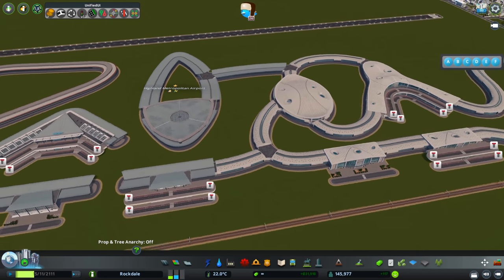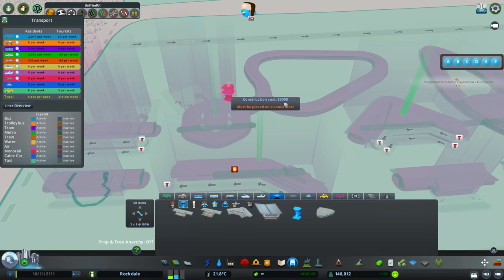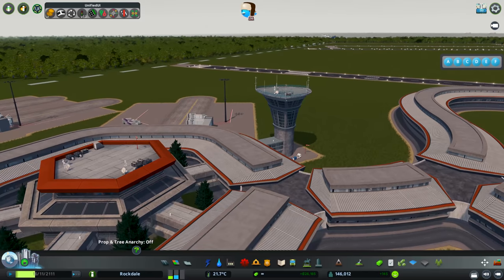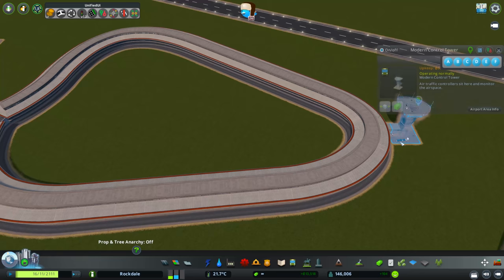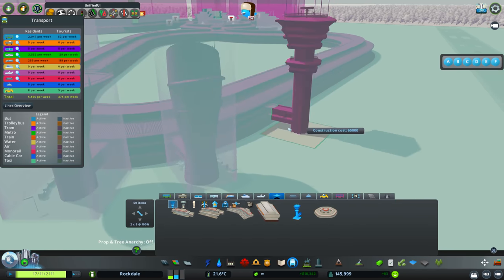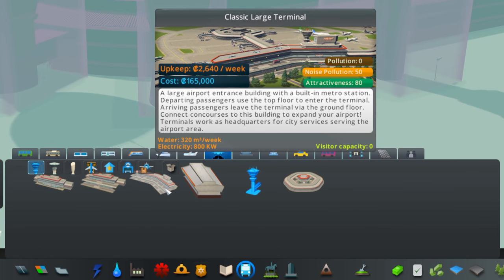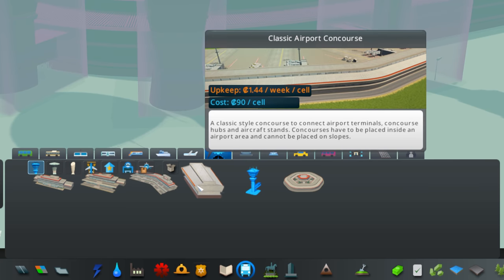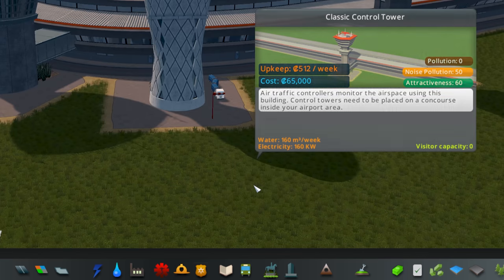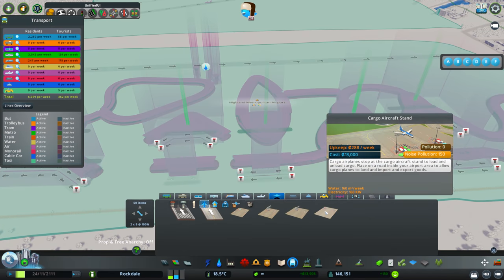Then we've got control towers. You can mix and match whichever control tower you want, and they can also be attached onto the concourses - fantastic detail. We have three different control tower styles and you can place as many as you like. If you notice on your terminals, there is a noise pollution and an attractiveness value. The more of these you put down, the higher your attractiveness will be. Our attractiveness for our little airport here is 382. There's also one more stand - the cargo aircraft stand - which we'll come to when we look at the cargo section.